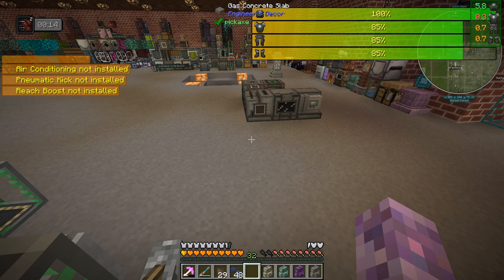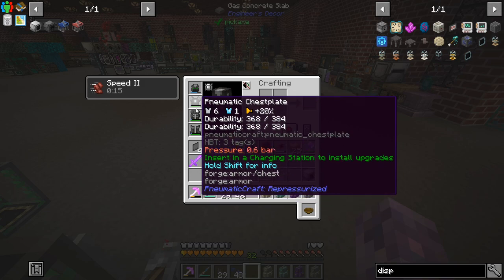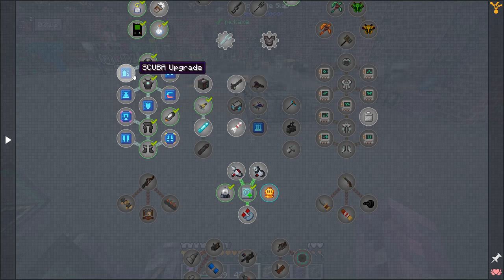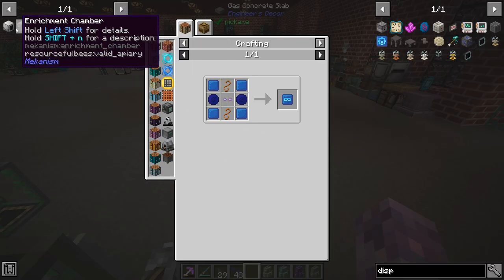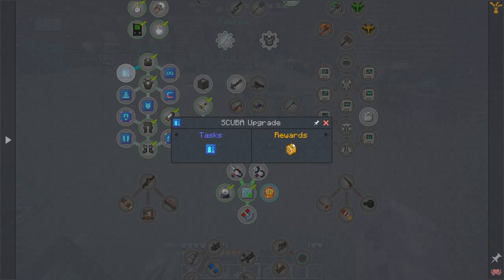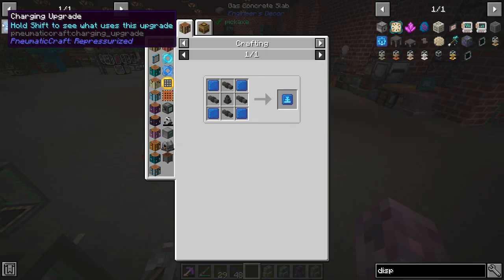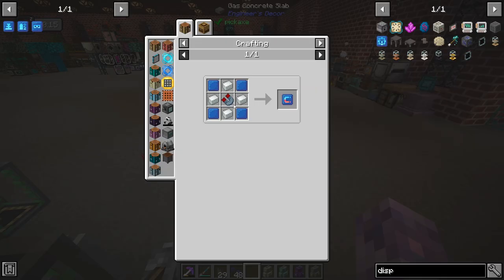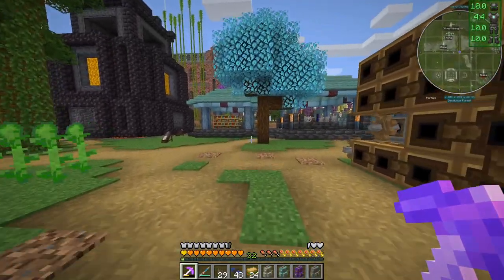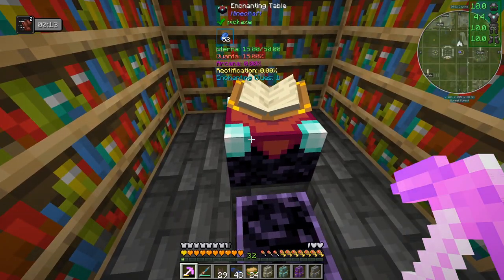I definitely want to enchant all this - we need to start working on those upgrades, but that is a start. I definitely want all of these. Let's get rid of these for now. We want night vision, we want scuba, charging upgrade - I don't know what that does, it doesn't tell me what it does. We probably want a magnet upgrade. We want all of the things.